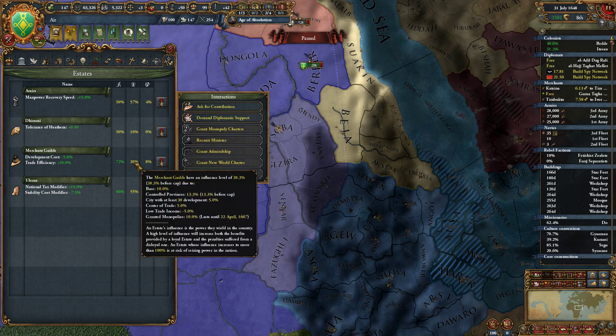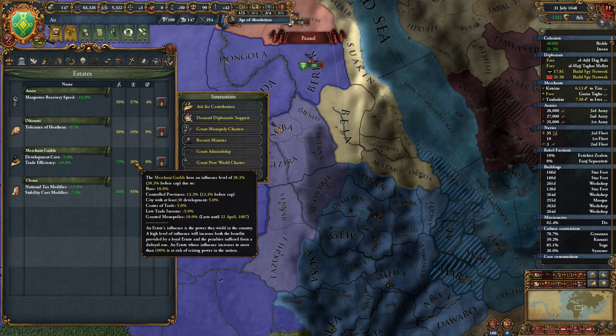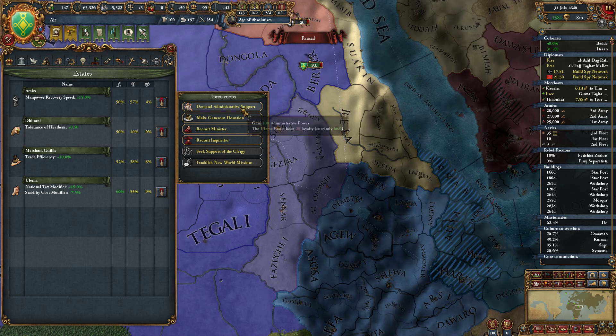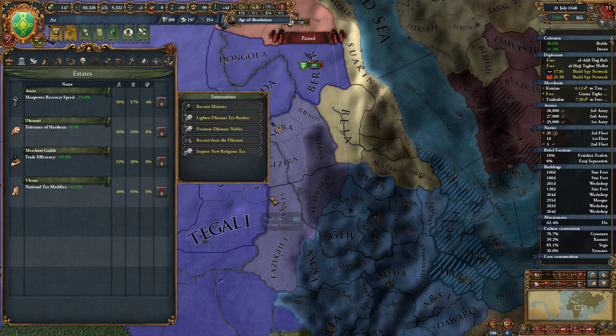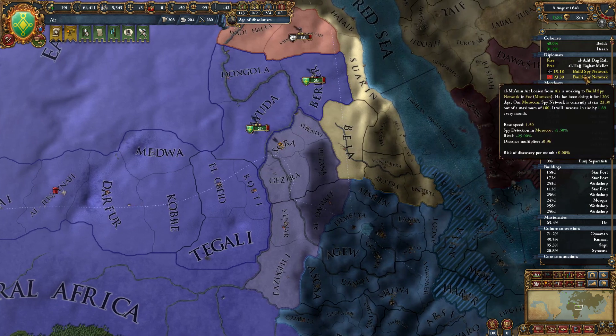Low tax income, minus 5%. Granted Monopolies. I wonder if there'd be another trigger if there's something else. Tell you what, I'm just going to hit this button — whatever, it's fine. Admin support — we would get the 100 here, which seems okay. It might not tick next month, but this one here almost certainly will.